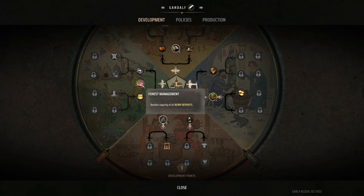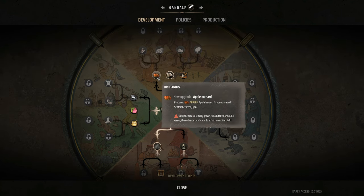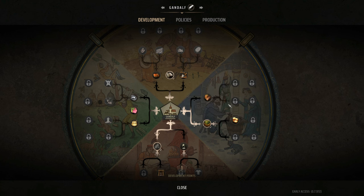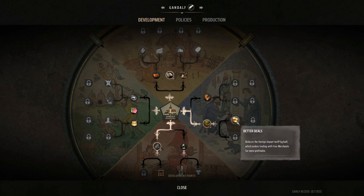Do we want to boost our food via berries to keep our variety up? Or do we get into the trade route option, which reduces the foreign import tariff by half? Before I got rid of the original tariff, it was even more powerful — now we're cutting it in half, which is helpful long term, it really is.